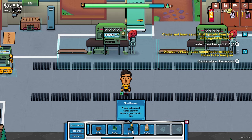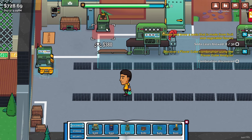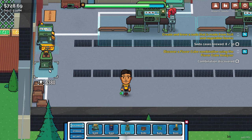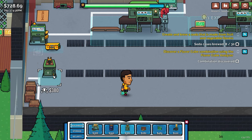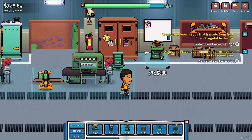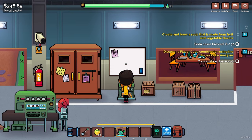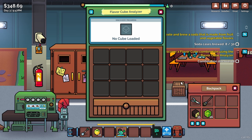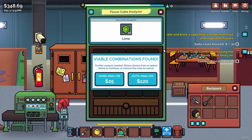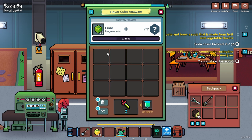Let's grab the flavor analyzer from the build menu. I'm going to put it over by the whiteboard because it looks scientific. Let me put a cube in and do a hand analyze just to see how it works.